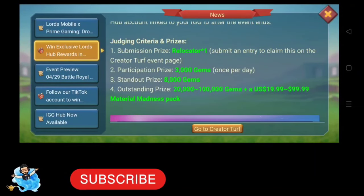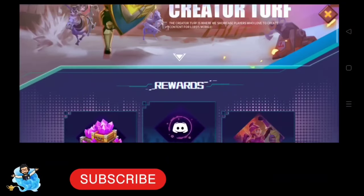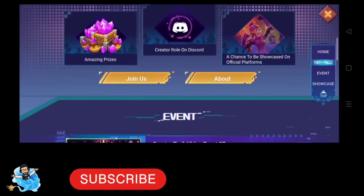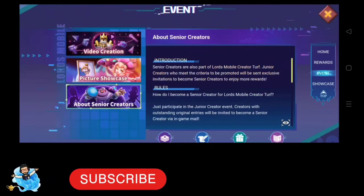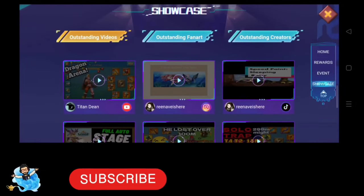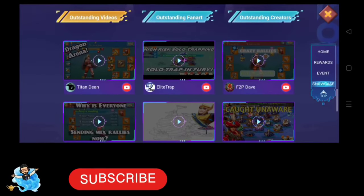If you want to participate, I suggest you read the front page of the news notification two or three times to understand it. The event duration is from the 6th of April to the 12th of April, so we can enter and participate. We can do seven entries in seven days. Let's look at the judging criteria and prizes — there are four types of rewards.